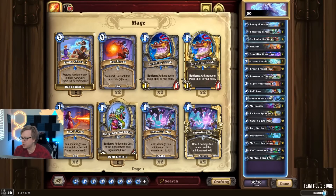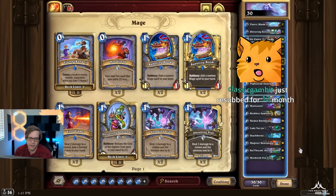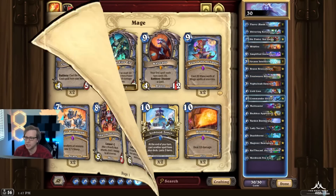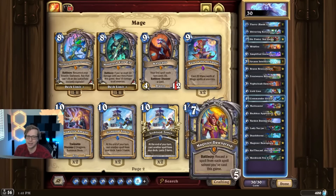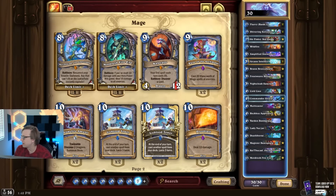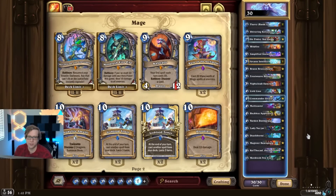Yo, what's up everyone? Ceviche here with another fantastic deck guide. This is the second guide in the Castle Nathria expansion that I've done. This time we're taking a look at one of my favorite decks so far: the Skeleton Mage. There's been a lot of different versions around, but this is one of the better ones. We're only playing 30 cards this time. I've been win-streaking since I started this — I'm like four and one or five and one with this version right now.